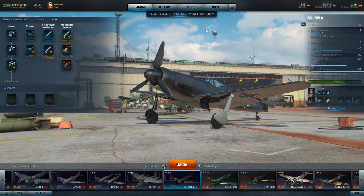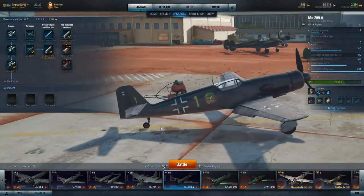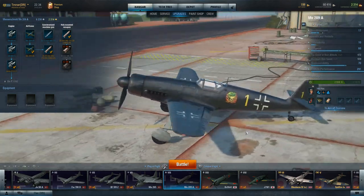Good morning, it's your friendly neighborhood Toronin. As promised, this is the ME 209 — I believe this is the ME 209 V6. This is a mythical aircraft; it never got out of prototype.